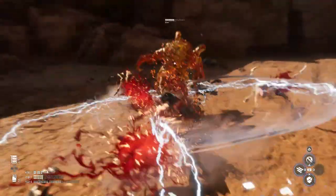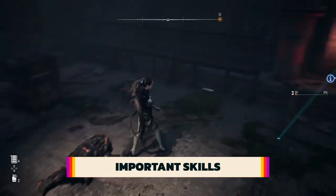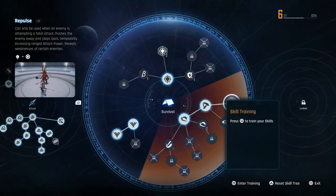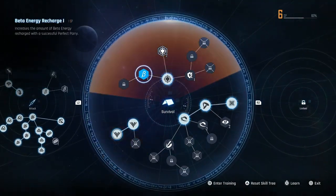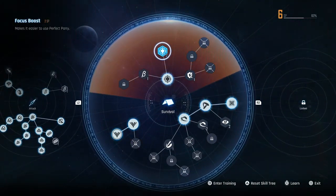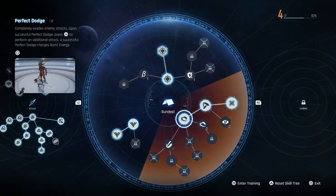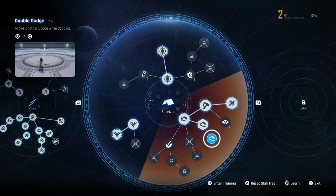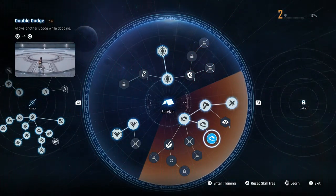As you kill enemies and inspect bodies, you'll get experience which can be used to unlock new skills at camps. There are five skill trees in total, but for the first few hours you'll only have access to three: combat, survival, and beta skills. We recommend investing heavily in the combat and survival skill trees early on because these unlock new combos, abilities, and mechanics that are crucial in combat.